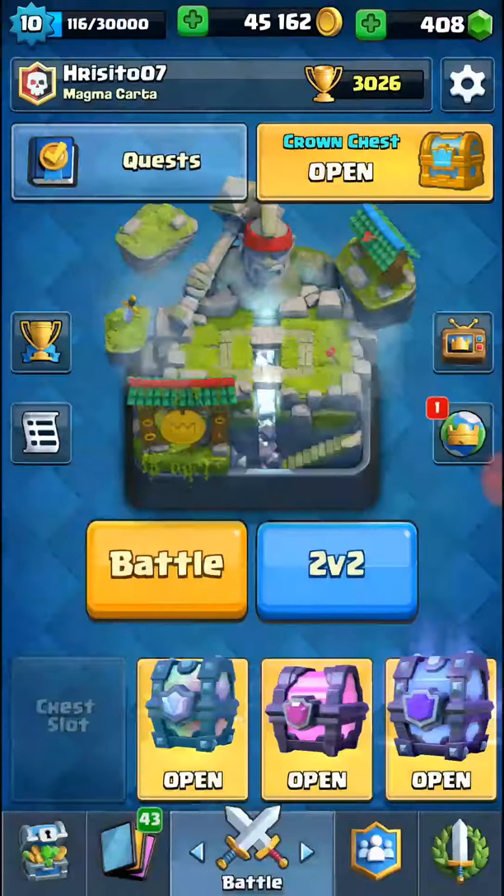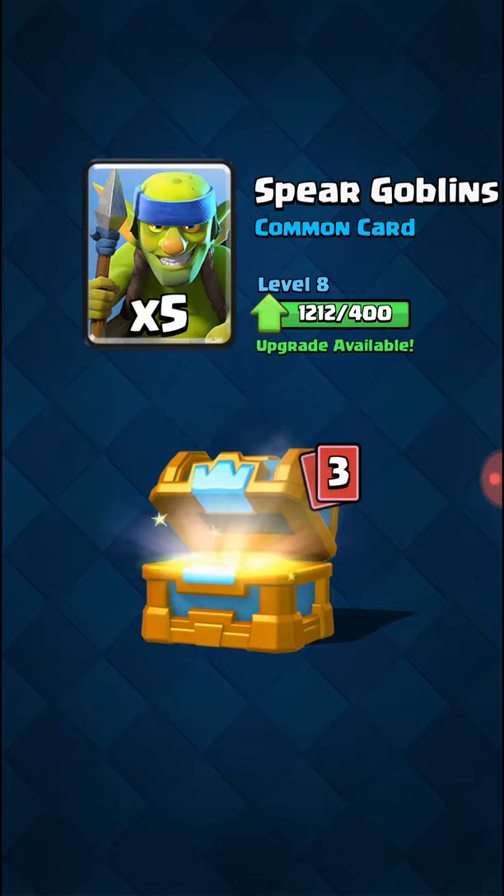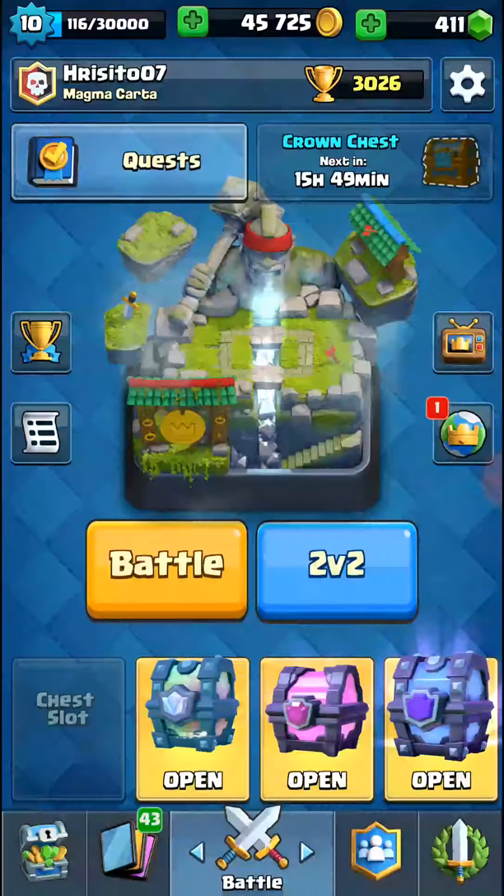Then crown chest. Money, 3 gems, 5 spear goblins, 4 rockets, 4 heal, mortar. Then with magical chest.